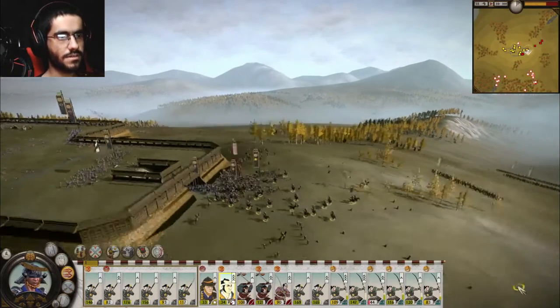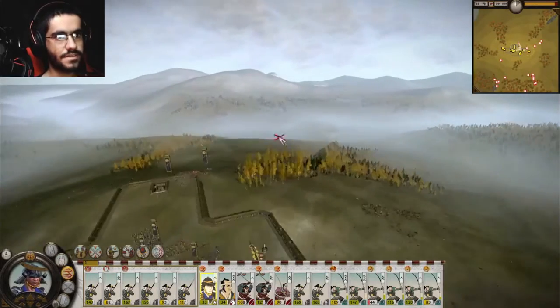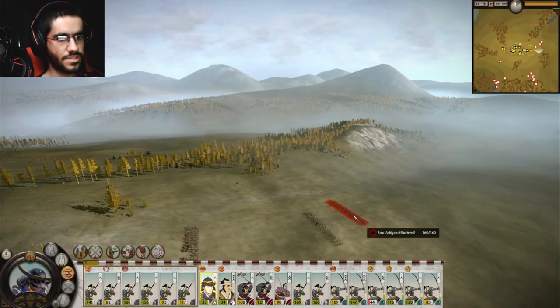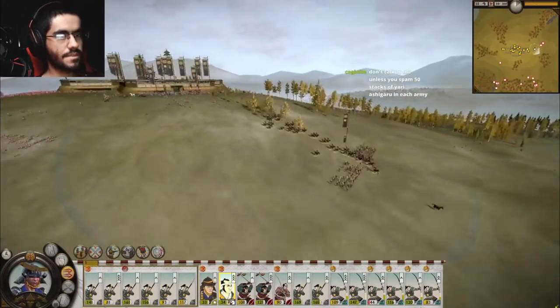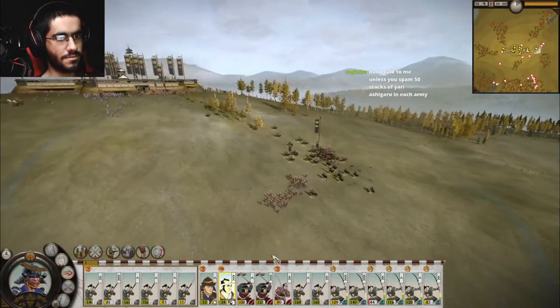If the Date are successful in the early game, their situation improves drastically as they move westwards, since they will be fighting along one front. The island of Sado is also a great expansion opportunity, as it has a gold mine, is isolated from the rest of Japan, and conquering it will secure the Date's flanks from naval invasions launched by the Hanma clan.